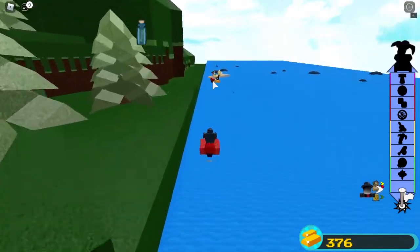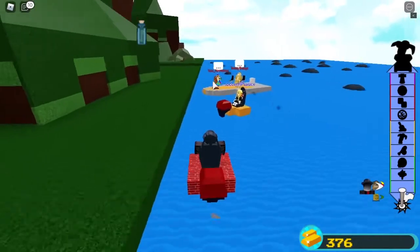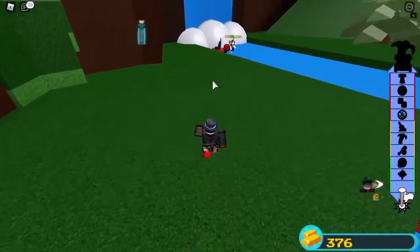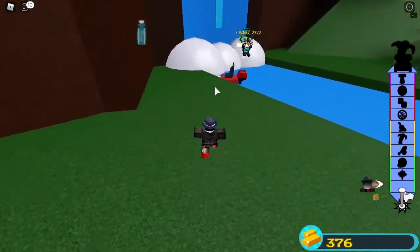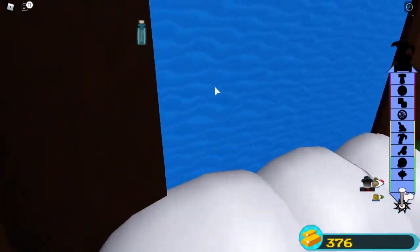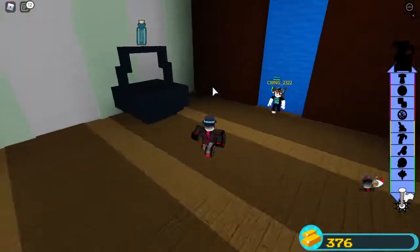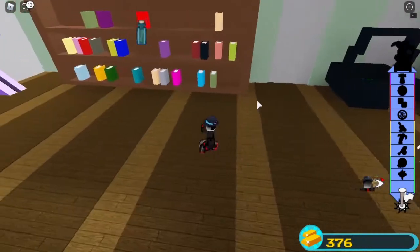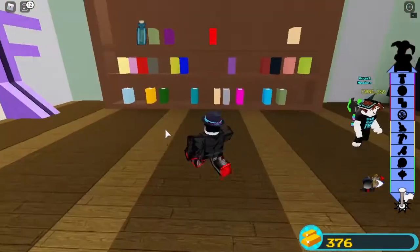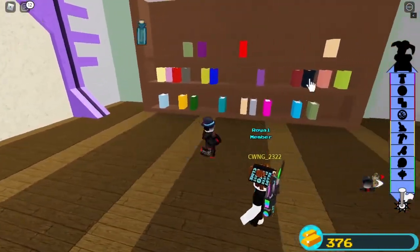Keep on heading straight this way until you get right about here, then jump over here. Once you're here, come to the waterfall and walk through the waterfall. Don't worry, the water right there won't damage you. And from here, you'll see all of these and you'll see a big bookshelf.